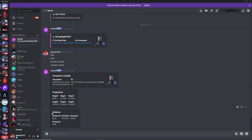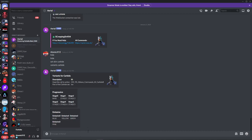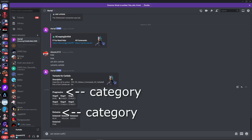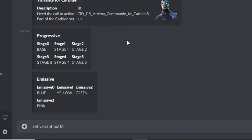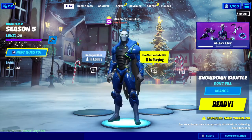The variants include stage zero, stage one, stage two, stage three, four, and five, as well as emissive versions of the skins — this is where a lot of people get confused. Type 'set variant outfit', then type either the progressive or emissive category. This skin has both progressive and emissive; most skins just have progressive. Type 'progressive', then a number zero through five for the stage — I'll choose five. Then type 'emissive' as the category and choose a color, such as green. It will then change to stage five green Carbide.